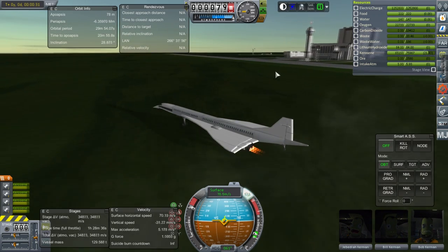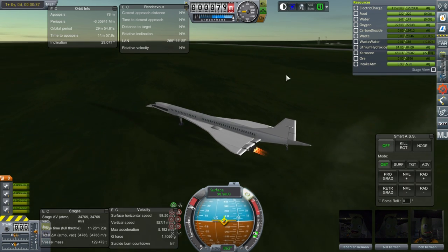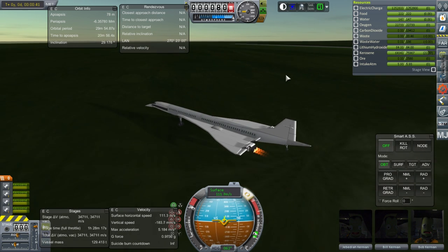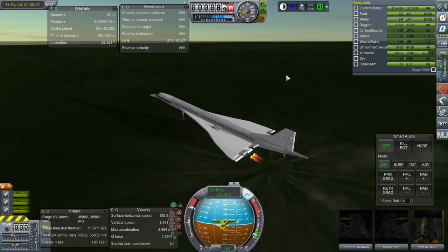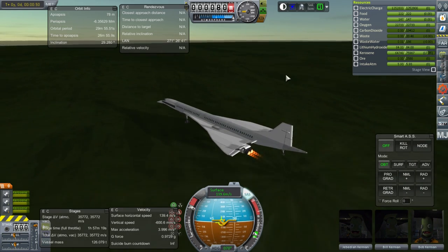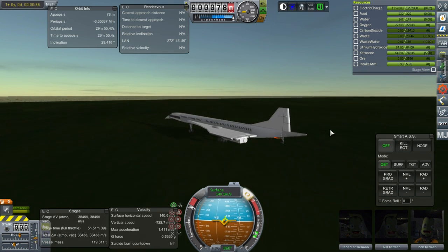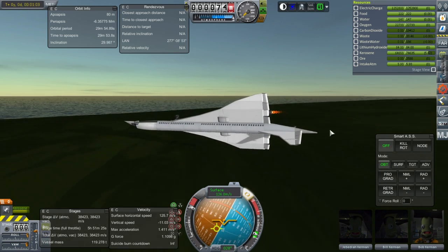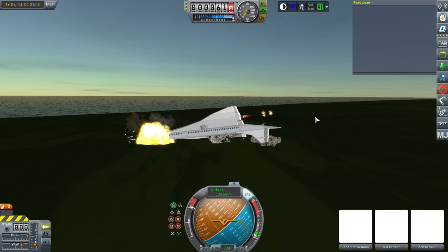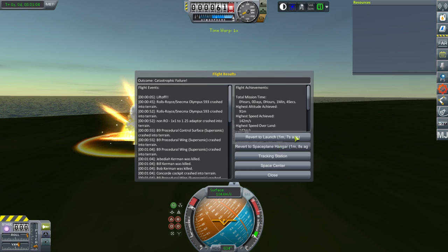Even though I made the wingspan a little bit generous and it's carrying less fuel load, it seems to have a really high takeoff velocity. So if you guys have any ideas about that, feel free to share. We just lost something. We have one engine left — and it's not good. Let's try the stock landing gear version instead and take a look at how that works.